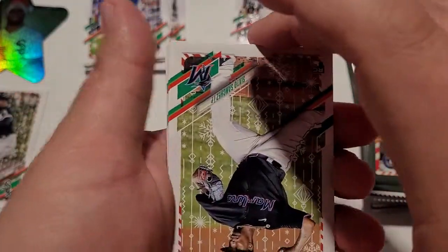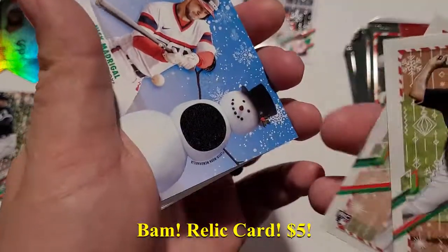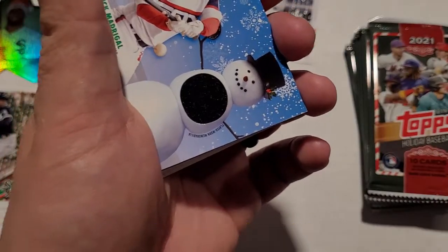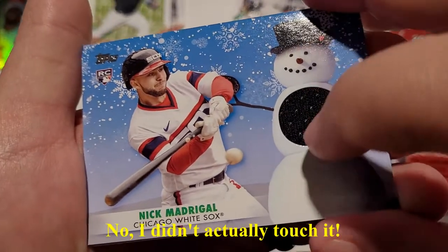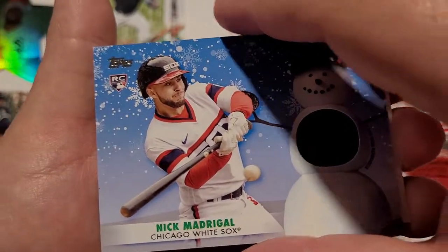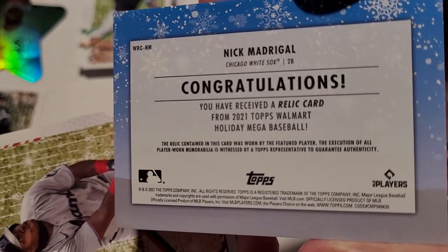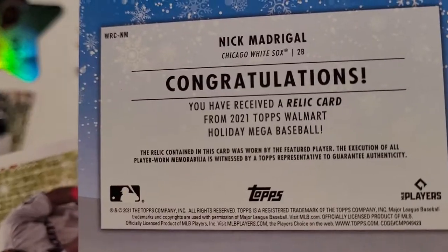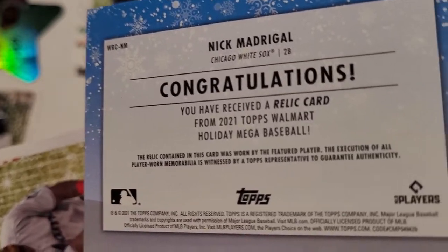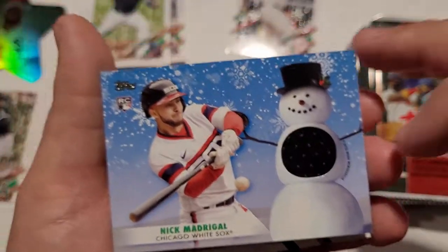Okay, we got something — it says HW2. I saw different colors. We got a hit! And it's a relic card. And it's of a rookie — Nick Madrigal. Congratulations, you received a relic card from the 2021 Topps Walmart Holiday Mega Baseball. It was worn by the player. So nice!